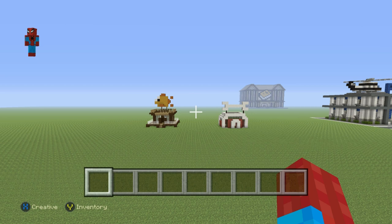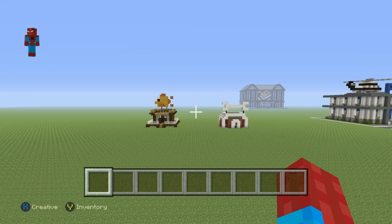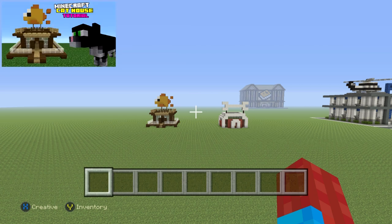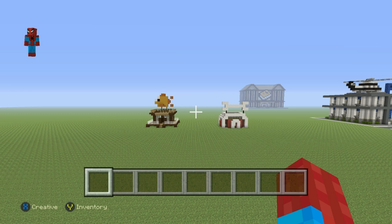By the way, just in case you want to make anything else kind of along this theme - maybe like a dog house that you might be able to see on the screen to the right, or maybe a cat house on the screen to the left - check out the card system, check out the description below, and I'll also leave a link to my barn. So if you like stuff like this, feel free to check that out.